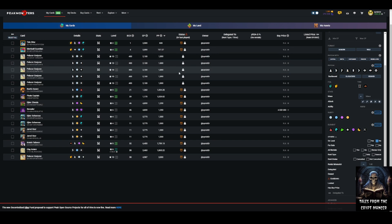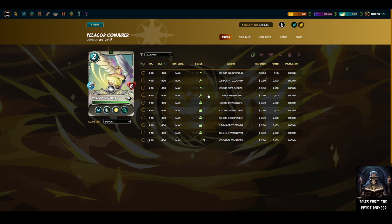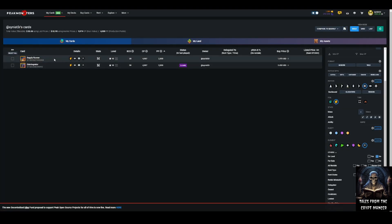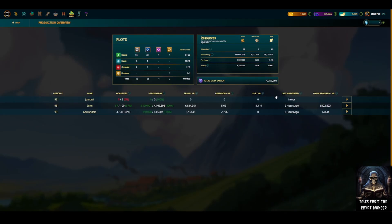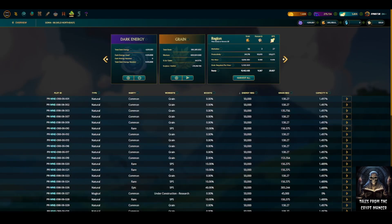Now I want to show you something live. I just got a max Supply Runner gold foil neutral card and a max Disintegrator gold foil neutral card — each with 2,000 production power. I want to put these on some magical plots of land that are currently clearing to increase the clearing speed mid-process. Let's go back to land, find another plot that needs clearing, and see what happens when we pull cards off and put the new ones on — what happens to the timer and the cards.